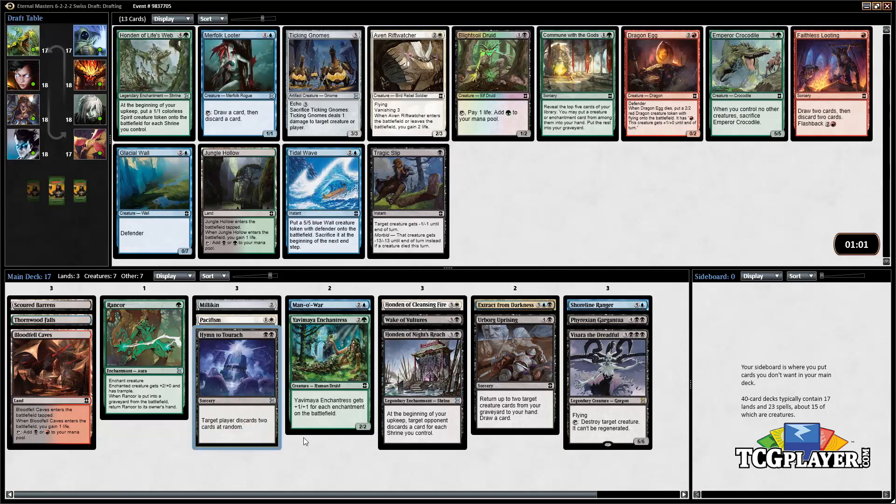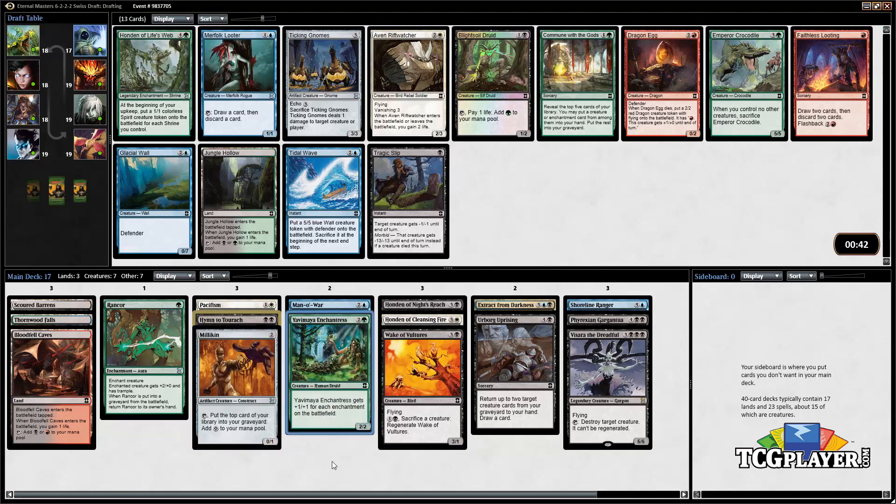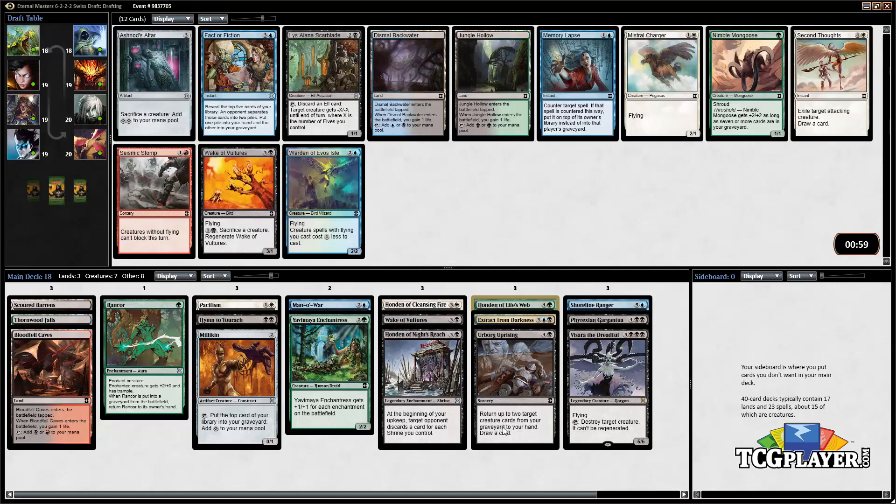There is actually another Honden in the pack — Honden of Life's Web. Since we've already got two Hondens in our pile we could definitely pivot to just taking another one. That's kind of what we should probably do here — just play all the Hondens we possibly can and then supplement them with some black cards. That's kind of where we're at at the moment, but we shall see how things evolve.